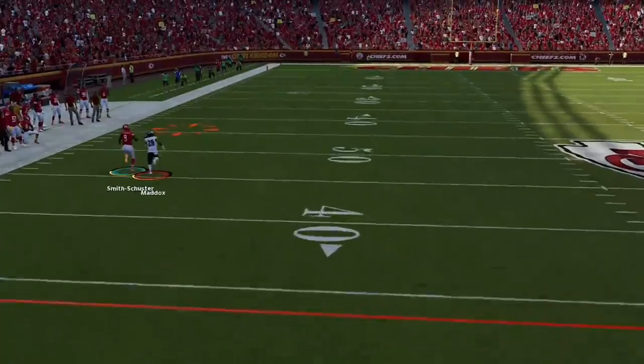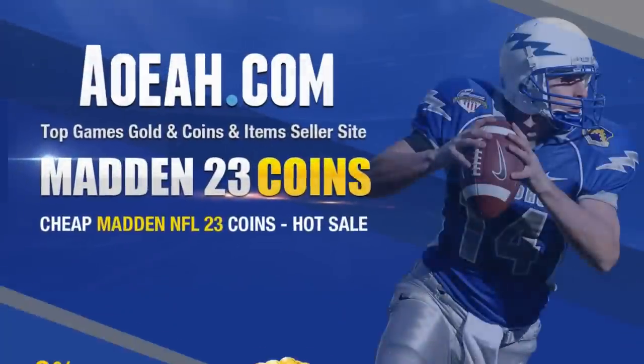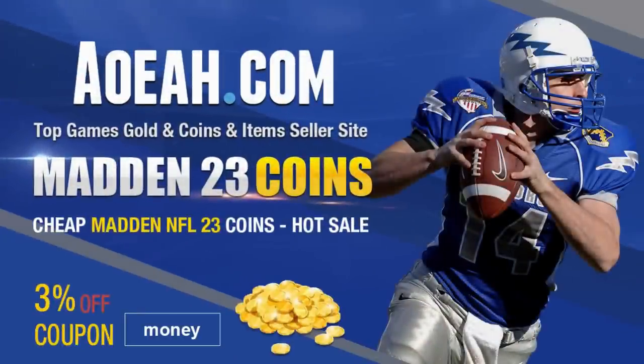So if you want to see what defense I'm using to get results like this, stick around after the intro. For the cheapest, fastest, most reliable Madden coins on the market, check out my coin sponsors at AOEAH.com and use discount code MONEY for 3% off. Link in the description below.